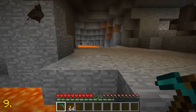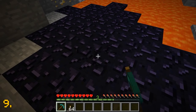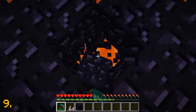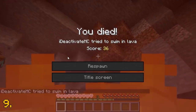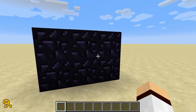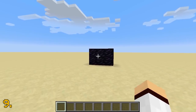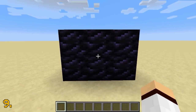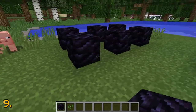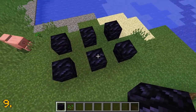The next texture set to change is obsidian — a block that takes absolutely forever to mine. I've fallen in lava countless times trying to mine it, it's just so painful. The current texture for obsidian looks like this, but in a future Minecraft update the obsidian texture is going to be changed to look quite different from the original. It's going to take some time to get used to, but I still really like it.